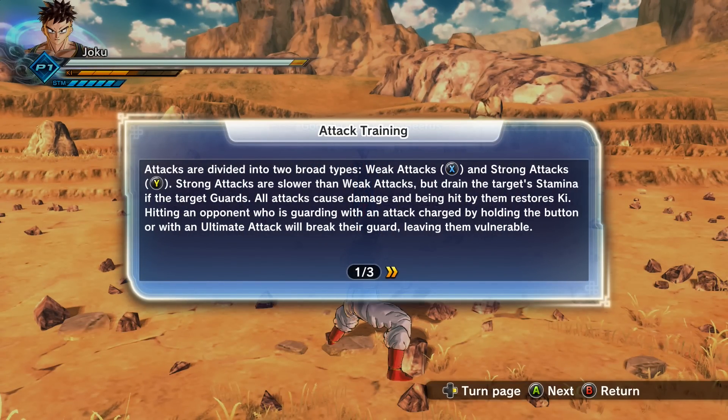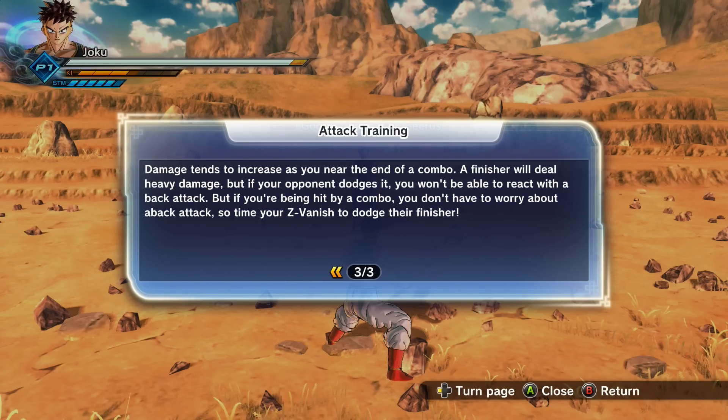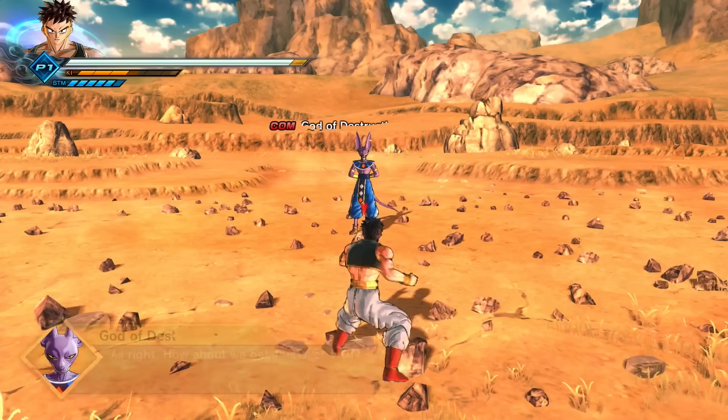Last time he kept saying the same thing over and over. Okay, attacks are divided into two broad types — weak and strong. Strong are slower than weak but drain the target's stamina up to the target guards. All attacks cause damage. Hitting an opponent who is guarding with a charged attack or ultimate attack will break their guard, leaving them vulnerable. Did they just say the exact same thing as last time? Yeah, yeah, we read all this last time.